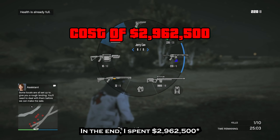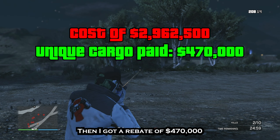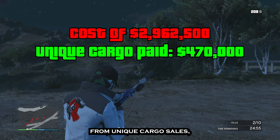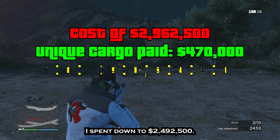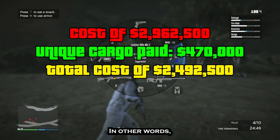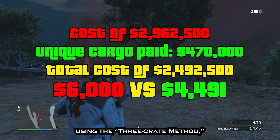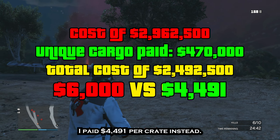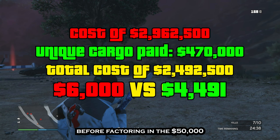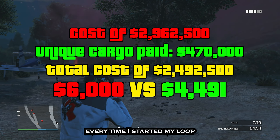In the end, I spent $2,962,000 filling up my warehouses to the max. Then I got a rebate of $470,000 from unique cargo sales, bringing the total money I spent down to $2,492,500. In other words, instead of spending $6,000 per crate using the 3-crate method, I paid $4,491 per crate instead.